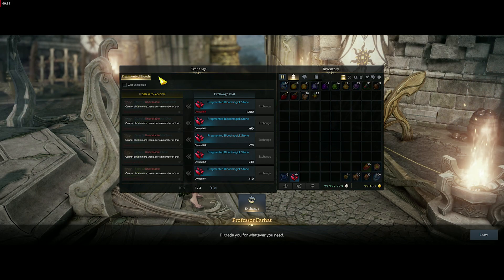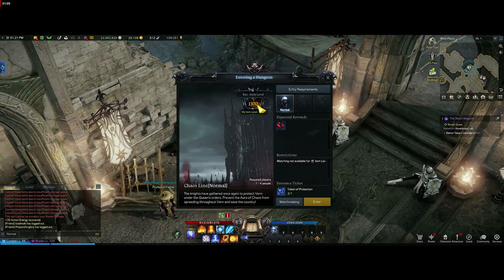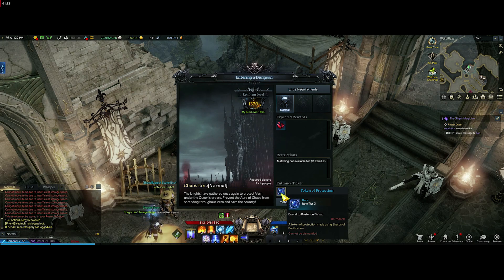Next week, actually on May 19th when we get the vault, I'm pretty sure we do get the next chaos line dungeon as well — the hard mode. You will need an item level of 1415 because, as you can see, this one is 1370. The hard mode will also give you a different material; it won't give you the fragmented blood magic stone, it'll give you a purple version, but you'll use the same token from this weekly quest.